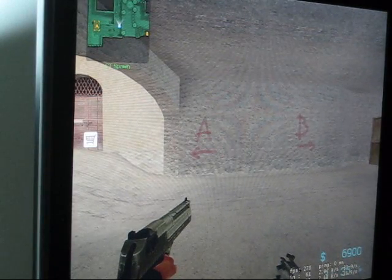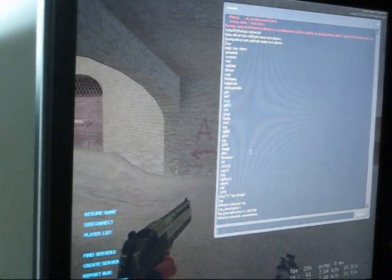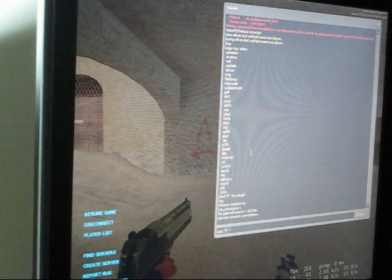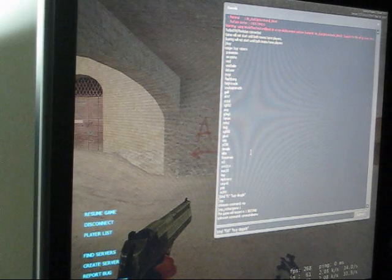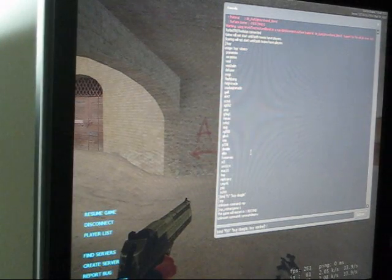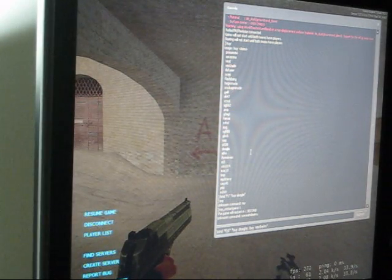If you want to bind other keys — like if you want one key to buy all your stuff — you type BIND, space, quotations, the key (for example F10), space, quotations. Inside those quotations, you type 'buy deagle', then semicolon space 'buy vest helm', and you keep going — buying your vest, buying flash, high explosive grenades. Make sure you spell it right, otherwise it won't work.